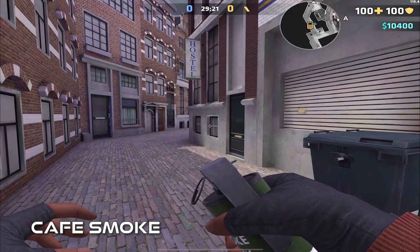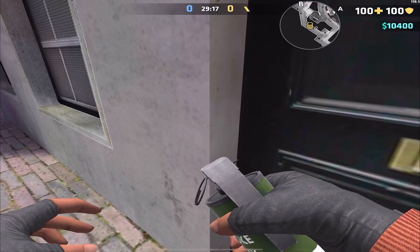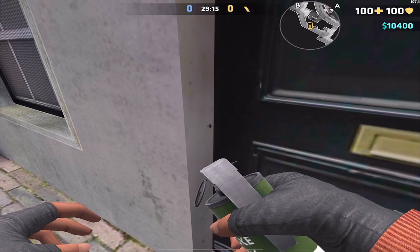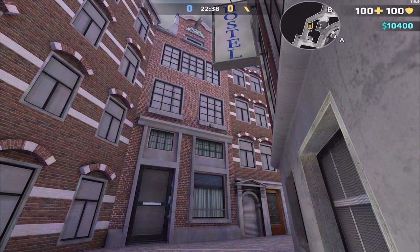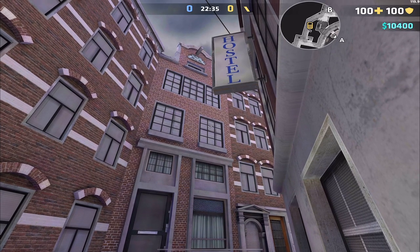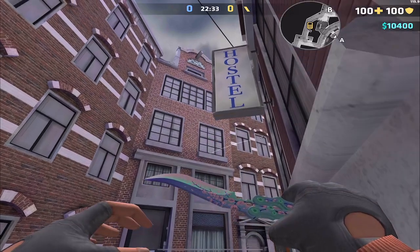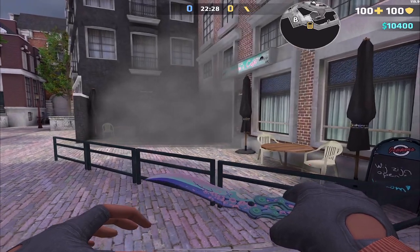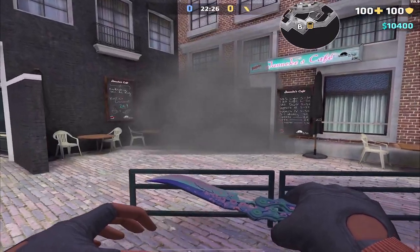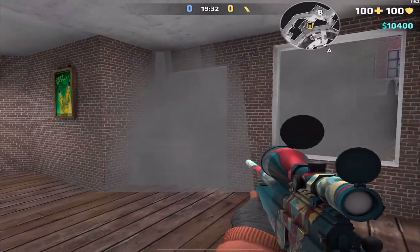Starting off with a great one — a cafe smoke. What you're gonna do is crouch and lodge yourself into this door. Next, aim at the lower window, right in the middle in between the crosses, then pull your crosshair straight up until you reach the bar of the window above it and throw. This gives you a perfect smoke on cafe, allowing you to push site much more easily and safely without worrying as much about the cafe camper.